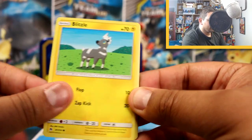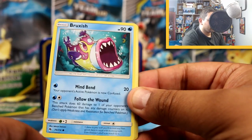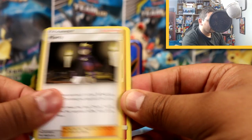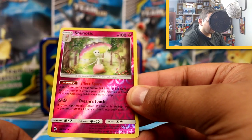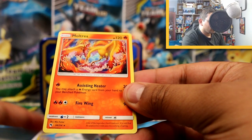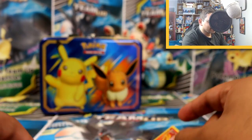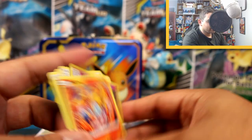And finally the last Blast Cephalon pack — let's see what we end with. We've got Nincada, Blitzle, Slowpoke, Bruxish, Larvitar, Lightning Energy, Stantler, Morty, Carbink, a Shiinotic Reverse, and ooh — it's a Moltres! That's a cool card too. That's not a bad way to end, because it is from a tin that contains Moltres!